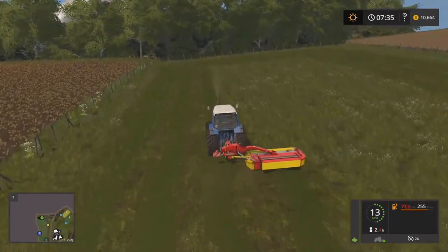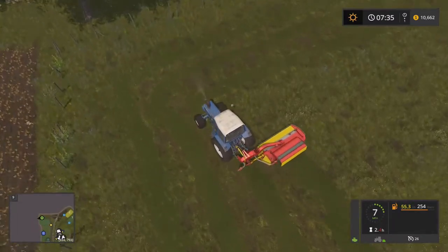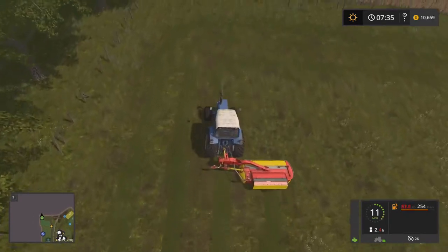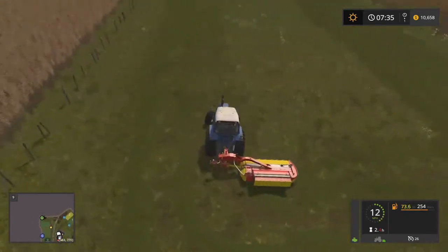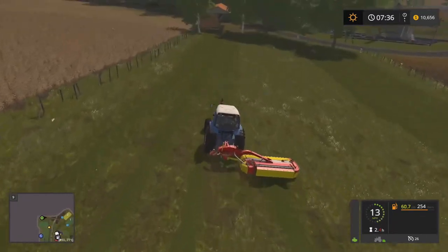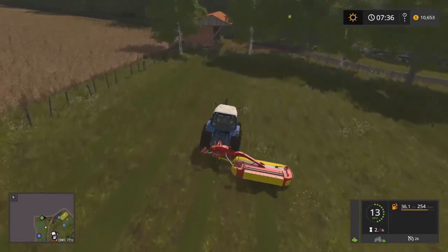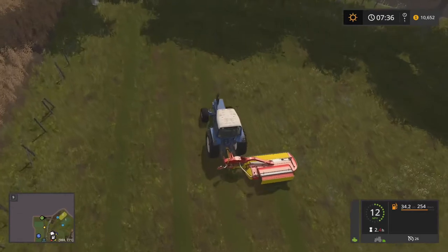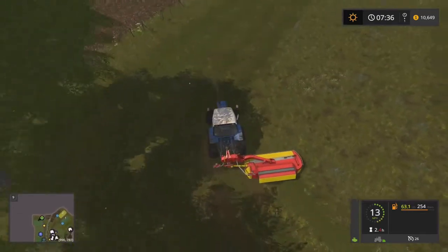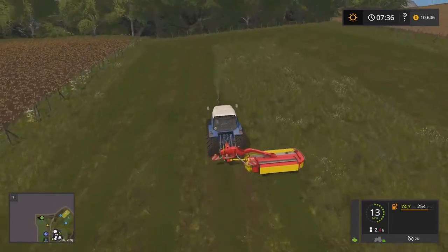So we're sitting here on the small scale map. We're doing some mowing because it's going to be quick money day. We're going to try to do some quick money. I have a helper working on the plow right now. The idea is to mow as much as we can because the animals need some grass, and grass is also good to sell, so we can sell some of that and make some money.